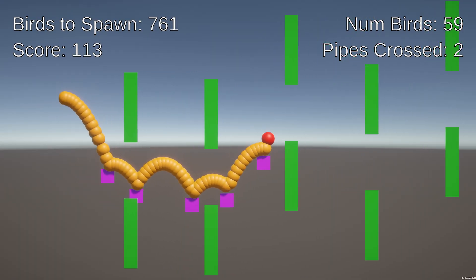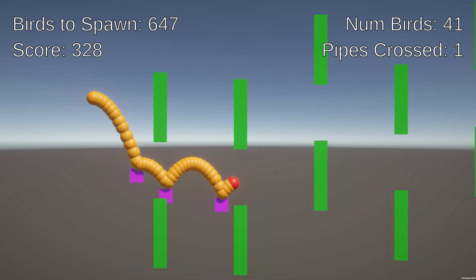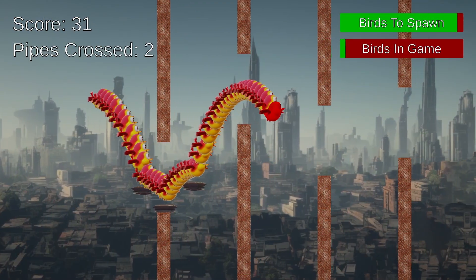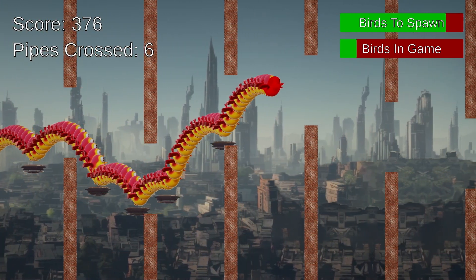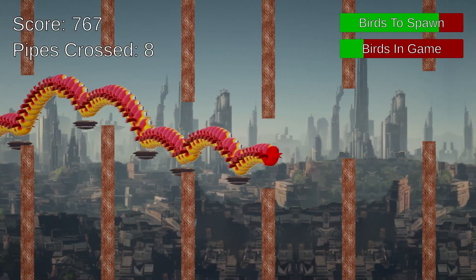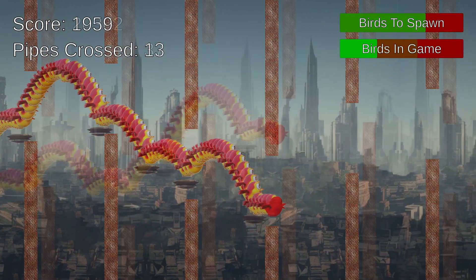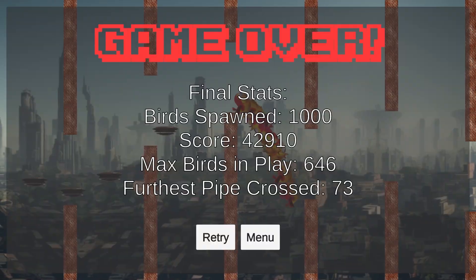The scoring works in an interesting way: every time a bird crosses a pipe, it adds one to your score. So with 1,000 birds in play you can be racking up points really quickly. The UI was confusing with just a bunch of numbers moving really fast, so I came up with progress bars to show how many birds are left to spawn until you reach your limit, and a status bar showing how many birds are currently in the game. As you lose birds, that progress bar goes down and down until it reaches zero — game over.